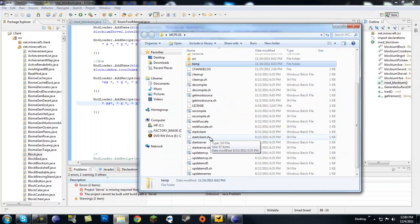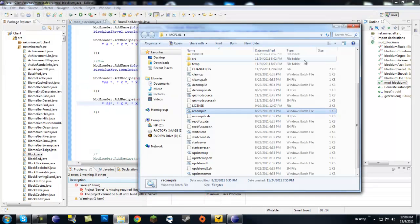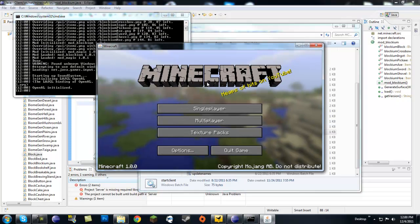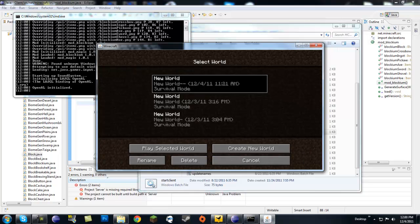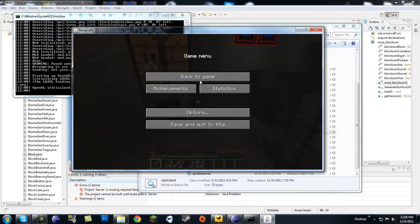Let's go to our MCP folder and recompile. I actually pre-built a world for this with a bunch of ingots ready to be made into tools. Let's start the client — no errors, sweet.